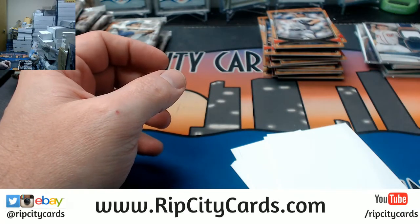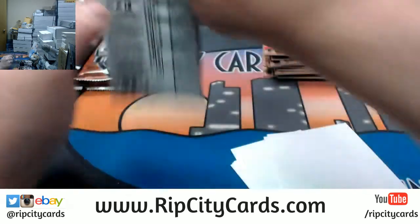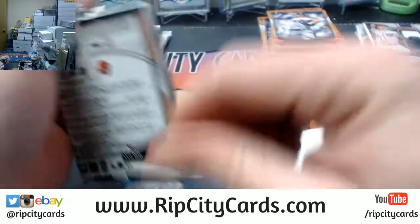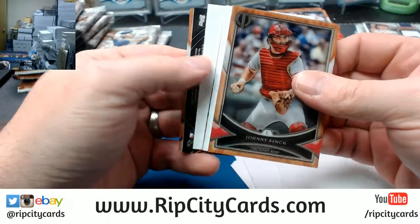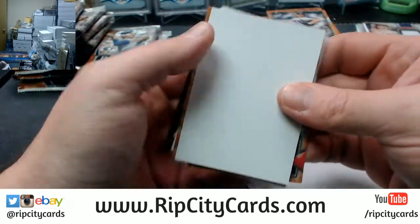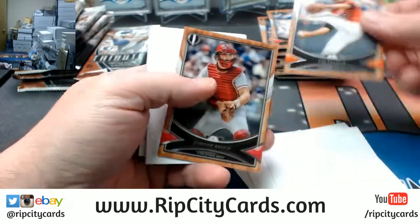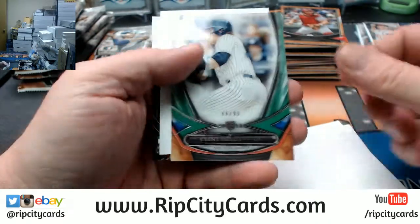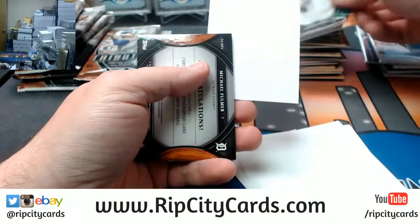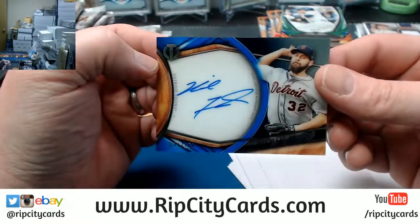Now I know we have a half paper build but I got a new giveaway, so I'm gonna play more to the south now. Palmer, a Bench, a Frazier to 99, and a Michael Fulmer to 150 autograph.